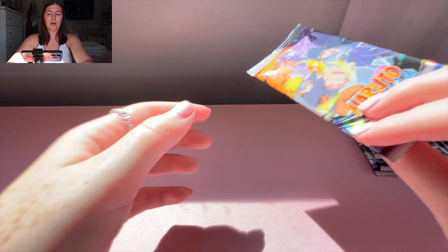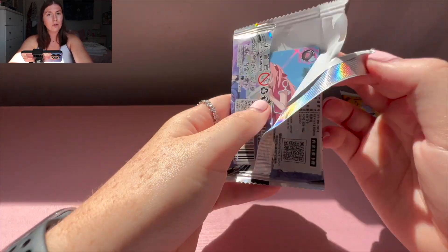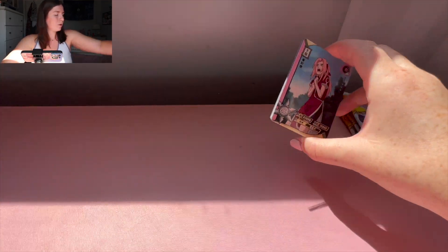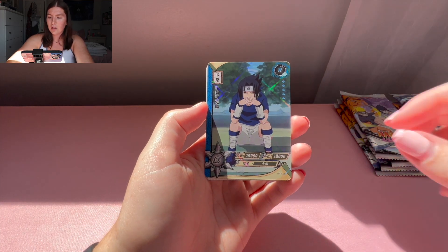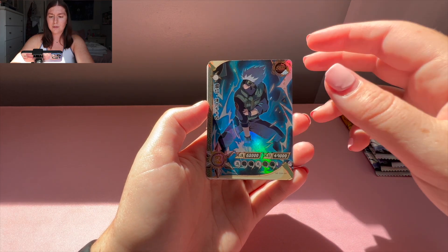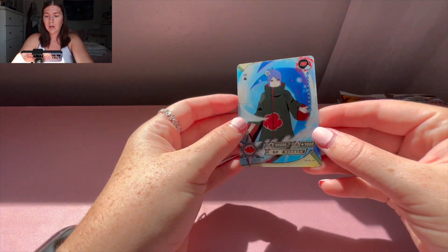I just realized I forgot to zoom back in on my phone camera, so I'm hoping the quality is still okay. I think it'll be fine. We got this R Sakura — which I love — this Sasuke R, SR EBC Sensei, and look at this SSR Kakashi with his Chidori. And a Konan HR, which is beautiful.